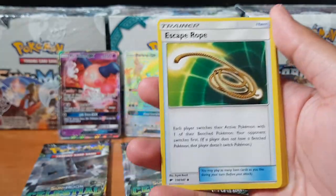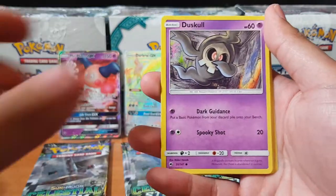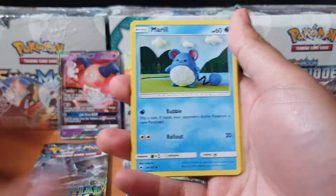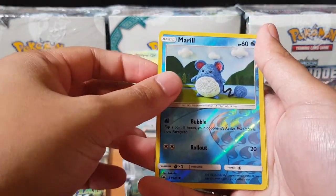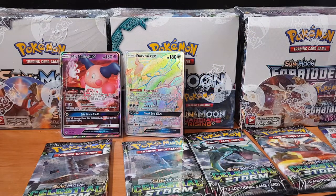Alright, here we go — Daskal, Molo, Caterpie, Merrill, Rhyhorn, Merrill. And for the rare we have a Tangro. Damn, I gotta organize my cards a bit better.